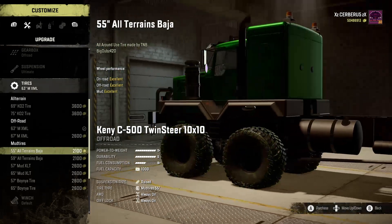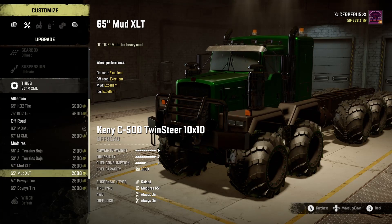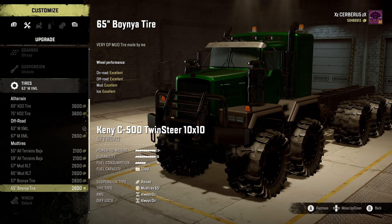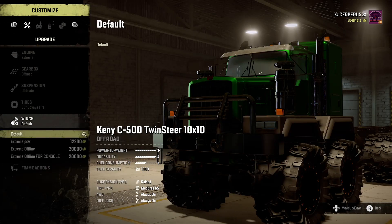The tires are pretty much exactly the same as before - we've just got an extra set of wheels and an extra long back added to the back of this. We're going to go with the Boynier tires on 65s. The same guy who actually created this mod has done a really good job with it. Winch, wires, console.